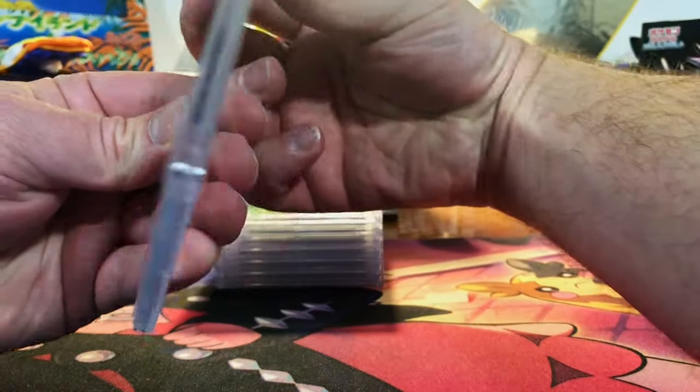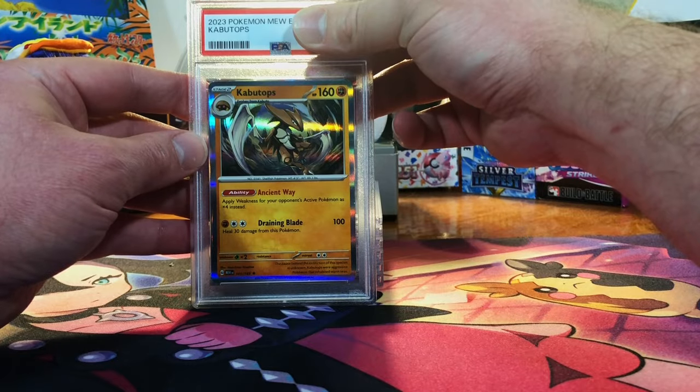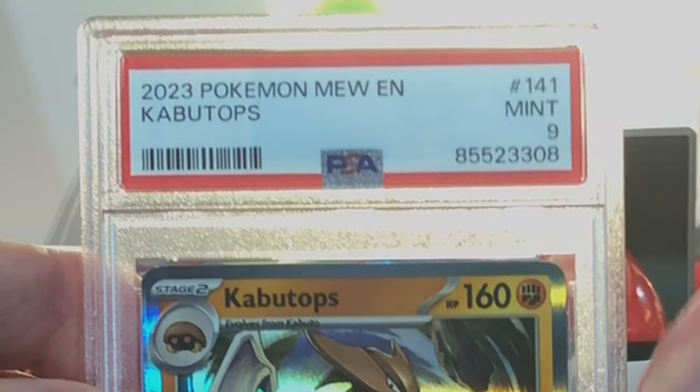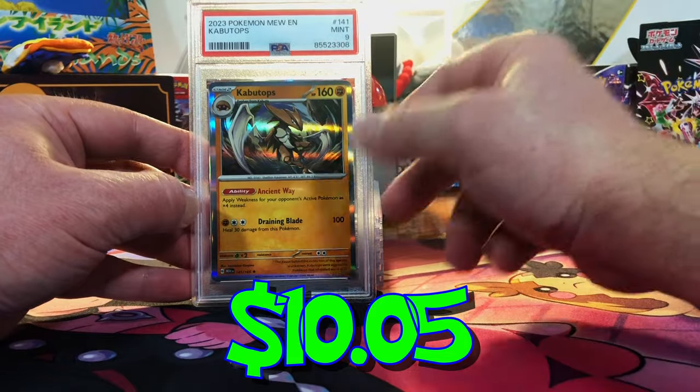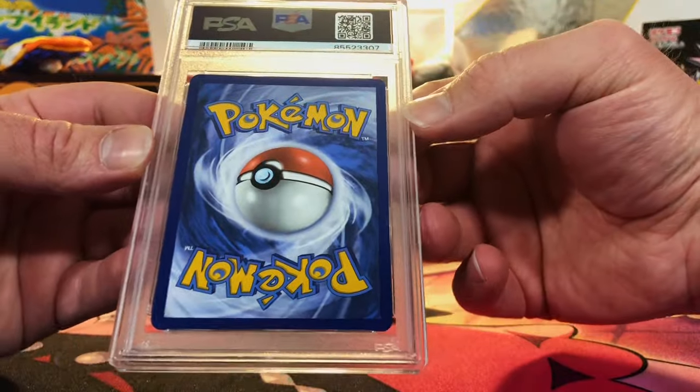We're getting close, people. Centering is a little off — the Kabutops Holo from 151. I'm gonna guess a 10, but could be a 9. Mint 9 — I was on the fence, teeter-tottering between the two. We are doing so well with these new submissions — it's nuts.